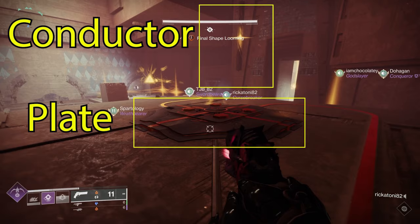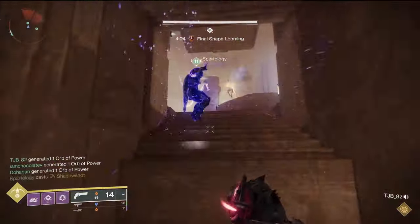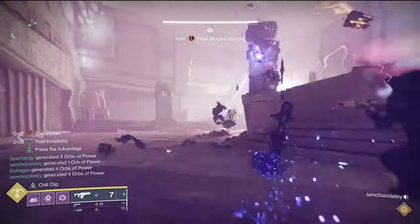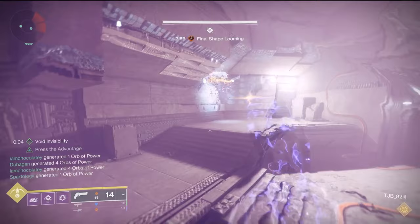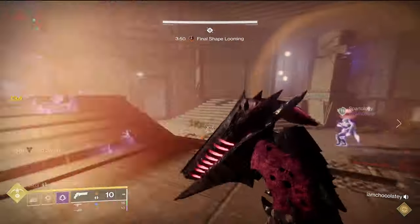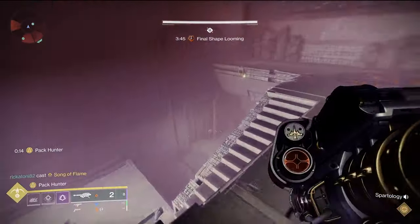All rooms have a plate and a conductor. Once you start the encounter all doors will close and supplicants will pour out of the two adjacent open entrances. You will have 4 minutes and 15 seconds on a wipe counter at the top of your screen. There's also an effect that spawns between three triangles around the largest group of guardians who are not moving — this won't kill you but will hurt, so keeping mobile is very important. There is also a large witness hand that can damage you.